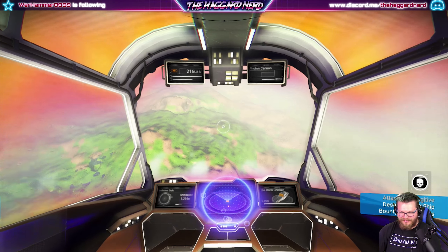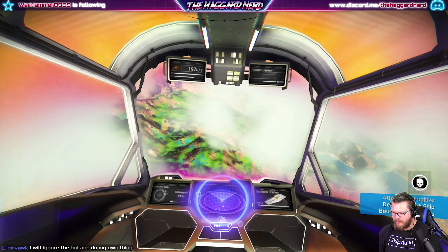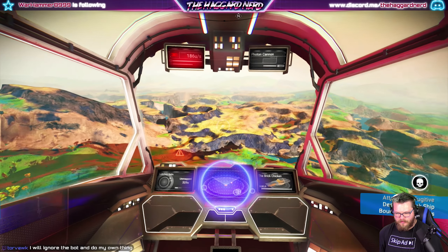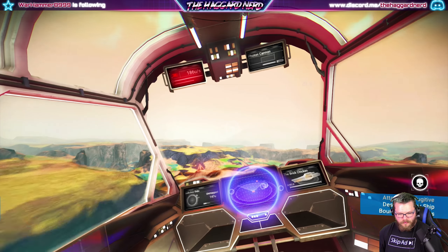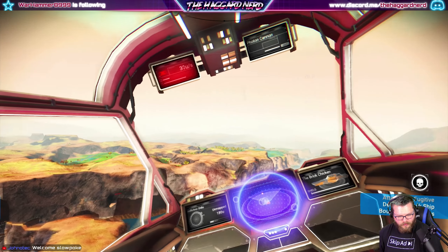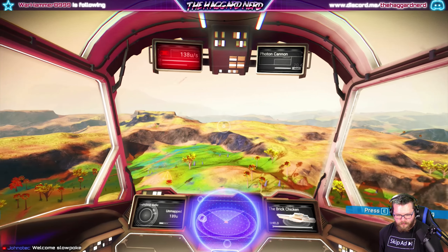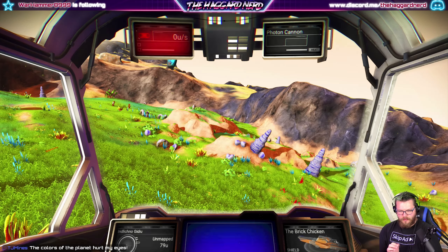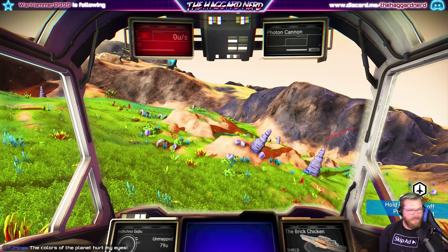Alright, let's see what viridescent means. I'm gonna try to find a somewhat flat area to land. Oh, there looks nice. Don't kick me out. Thank you. Okay, cool. The colors of the planet hurt your eyes? Oh no, I'm sorry. But guys, I'm actually gonna go ahead and end this episode here.